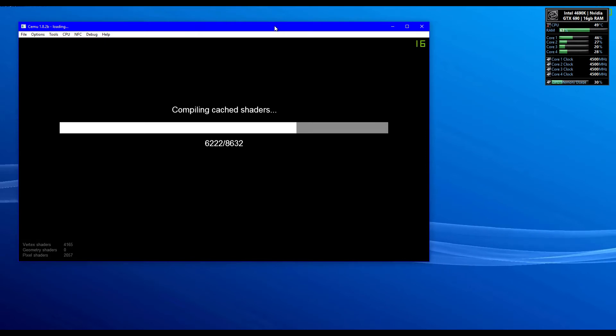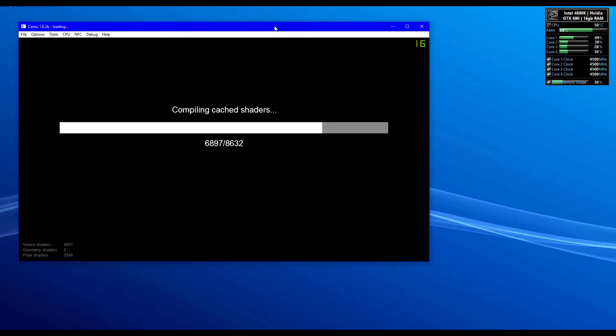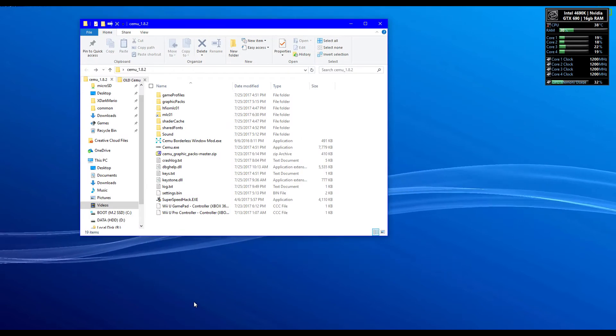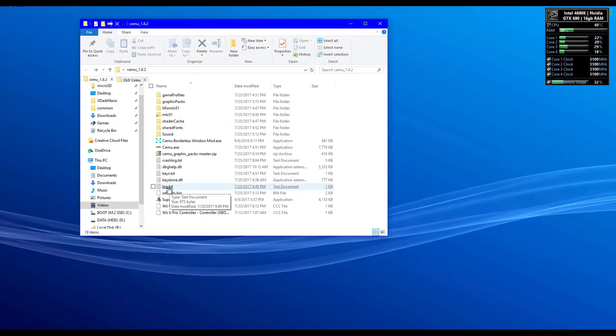If you're trying to play Wii U on PC, I assume you have a pretty beefy computer anyway. If you do not see the compiling shaders dialogue, then chances are you will need to rename my shader file to what your CMU wants. You can find out the file name it's looking for by checking your CMU log file and copying and pasting the name into the following file.